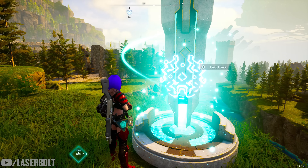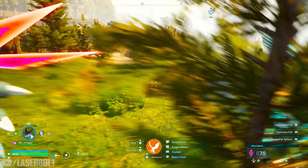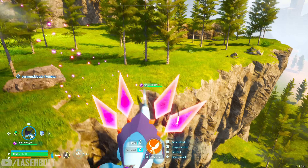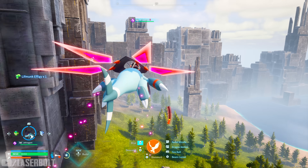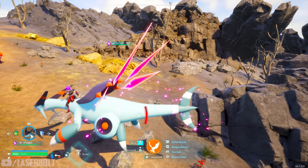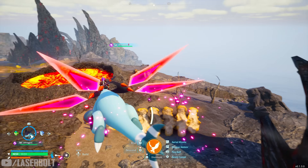For the last weapon — the rocket launcher — you're going to have to go to the Ruined Fortress and kill the Jet Dragon. He's a level 50 boss and pretty tanky, so come prepared. What works really well against him is frost damage, so bring a frost-type pal to take him out quickly. This is the one I still haven't been able to get to drop — it's had the hardest drop rate of all of them.